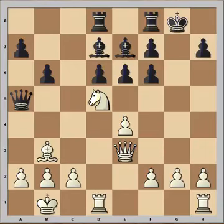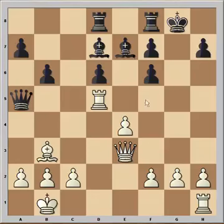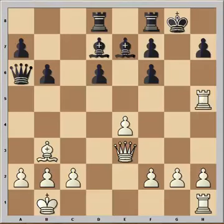Knight to d5. He offered his knight, but black didn't take it. He played rook from f to e8. We would like to know why black didn't capture the knight. Let's check this variation: if pawn takes knight, then rook takes on d5, queen to a6, rook to h5. This is one possible variation that Fischer had in mind.